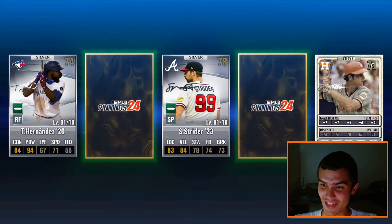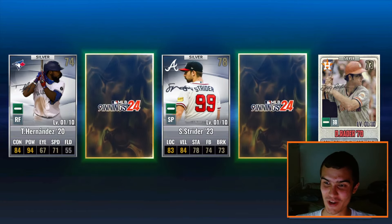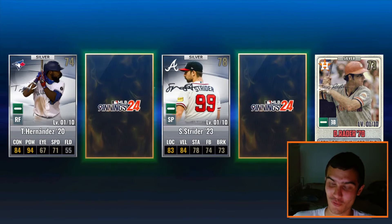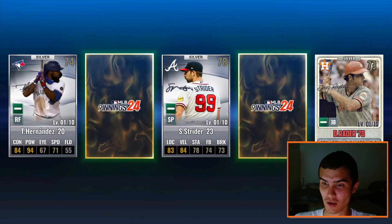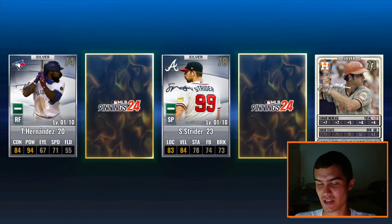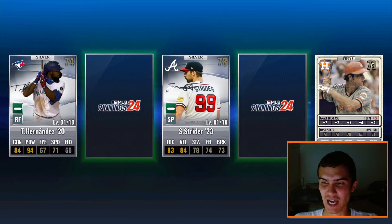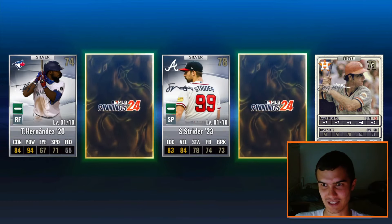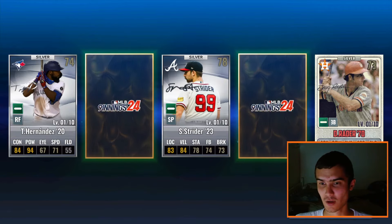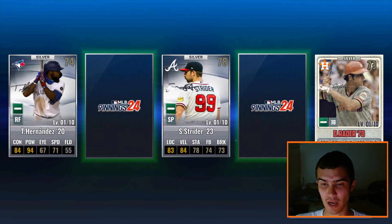That is a new Team Sig! It's Doug Rader, 1970, 68-base overall. That's a team card, guys — and wow, that's number 21 of the year. Unfortunately my shortstop and third base positions are taken up, and I don't remember who I have at DH, but I have to see if he's going to fit. I don't know if he's going to be a usable card — that's the only problem. But we got a Vintage one-year team Sig. I can't complain.